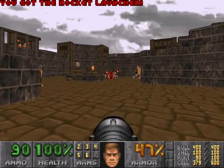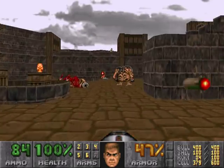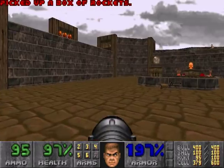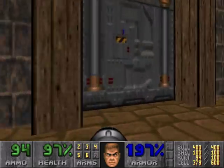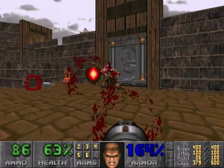This is the seventh map, and it follows in line with how Doom 2 Map 7 flowed. They give you a bunch of mancubi, which, when killed, give you walls that lower. Except this time, it's not arachnotrons behind the walls.